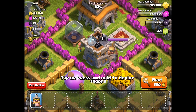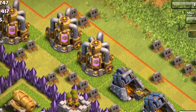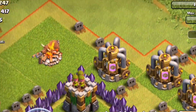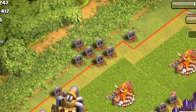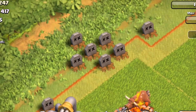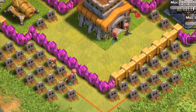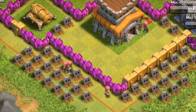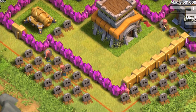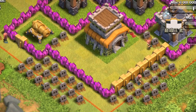Players have even been known to do that on purpose just to make you think that you're attacking an abandoned village. The same with gravestones — while they can be an indicator of an abandoned village, people have also been known to leave them there just to make you think they are not ready for your attack. Watch out for setups like this — this is almost a certain indicator of disaster, hidden teslas waiting to zap your units as soon as you try to snipe off that town hall.